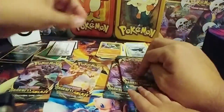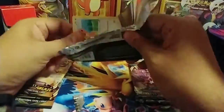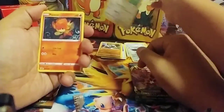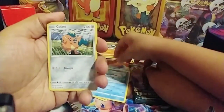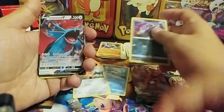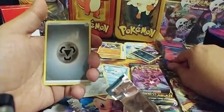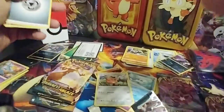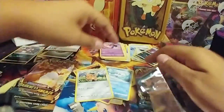Alright, so which pack are you going to do next — your other Centiskorch or Eternatus? Eternatus. Let's see what we pull. Please don't pull the tripod, I'm asking you more than once. Tadaleza. Tadaleza. Tadaleza. More lore from Detective Pikachu, right? Is that the reverse? Yeah, that's the reverse. Ooh! It's an Eternatus V. Do we already have that? It's Eternatus V! Shiny. Code. So put it over there — that's one point for you so far.